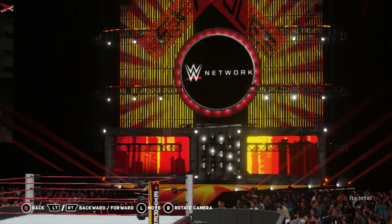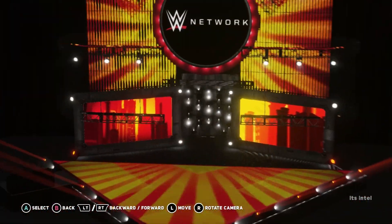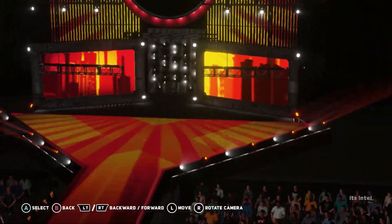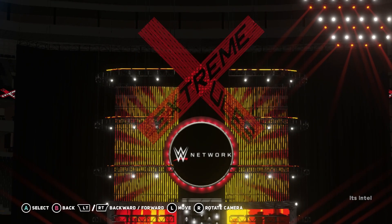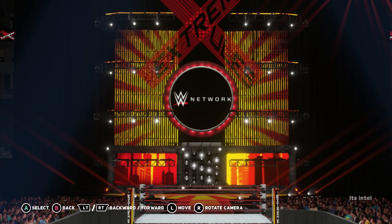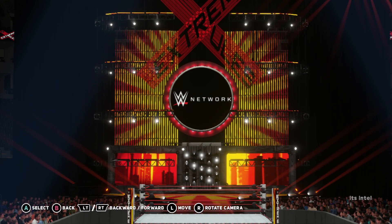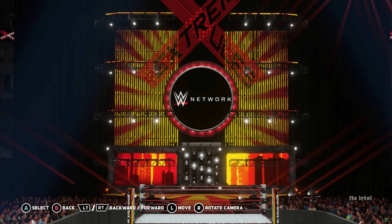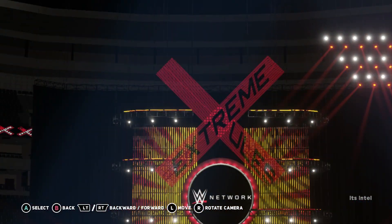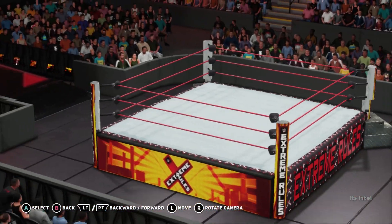Number two is Extreme Rules. I never noticed it like that — those beams kind of come out like that. This is a very tight-knit setup here, but I love the way it says 'Extreme Rules,' obviously working with the X there. The round titantron with the moving background is just short of perfect. The minitron is okay — I think I just wanted to use something different there. This is back in the day where I would try to make the best arena using what I had.